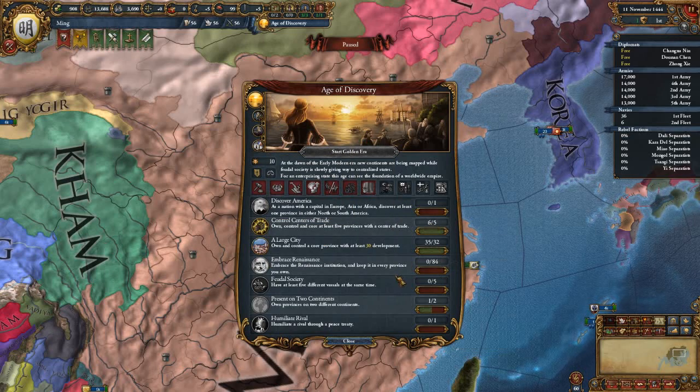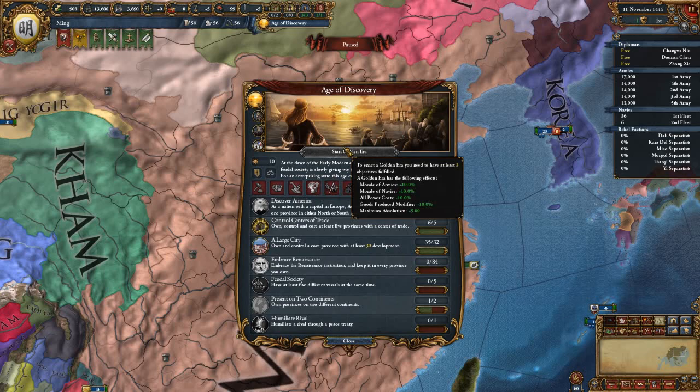To gain more bonus Splendor, Splendor gives you the ability to press these buttons more often. If you acquire at least three objectives in an Age, you can trigger a Golden Era. Golden Era lasts 50 years and gives you Morale of Armies, Morale of Navies, reduces power costs to everything, your Goods Produced modifier goes up, and your Maximum Absolutism goes up.